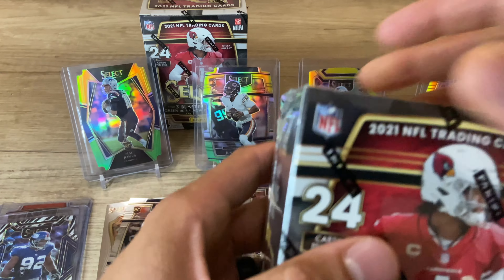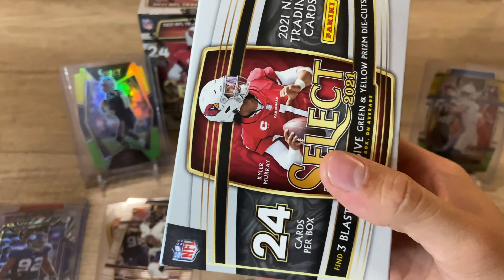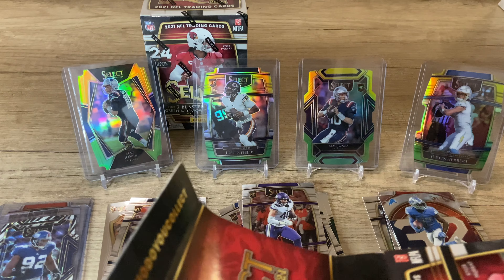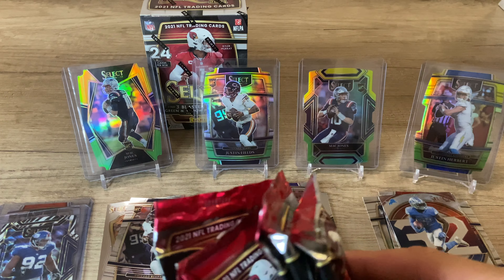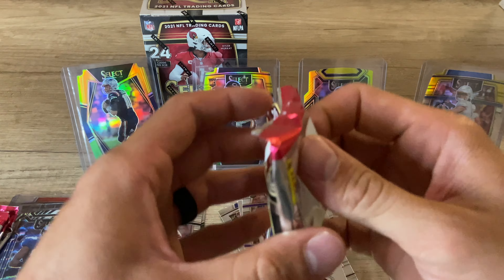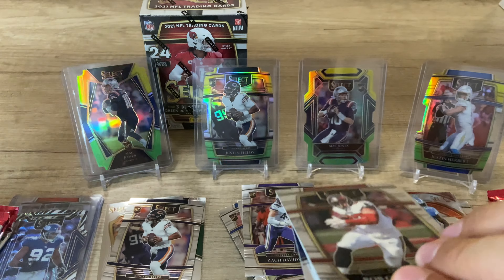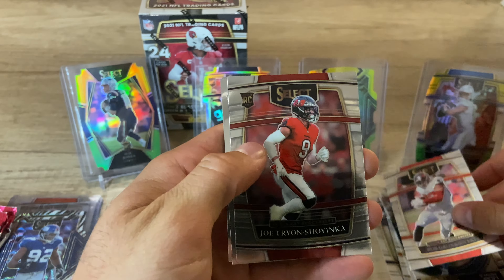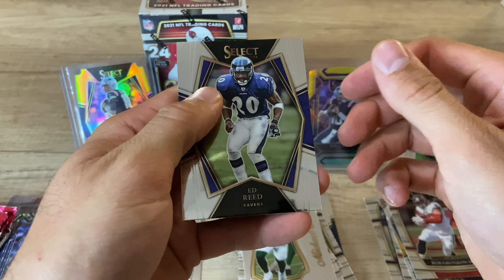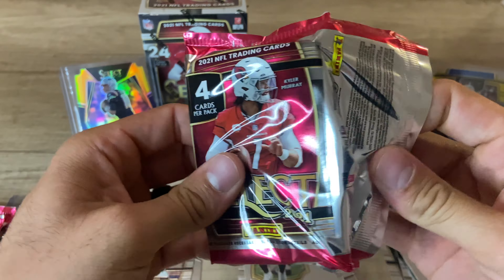Let's break into the second one. I don't think this blaster is going to be better than the first one, but you never know — it would take a miracle to be better than that blaster. Second blaster — get this security tag out of here. First pack: Gronk, Joe Tryon, Michael Carter, Ed Reed. Not nearly as good as any of the packs in the first box, so that only means we can go up.